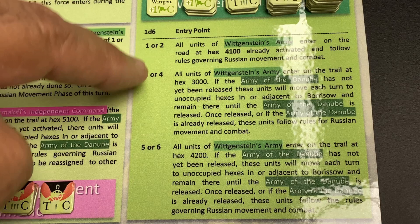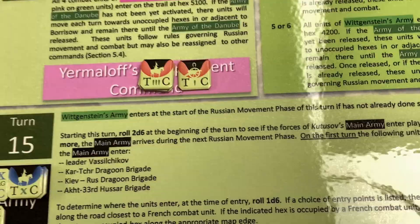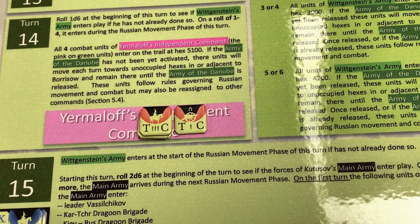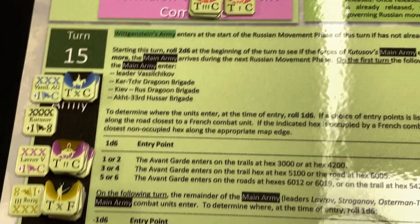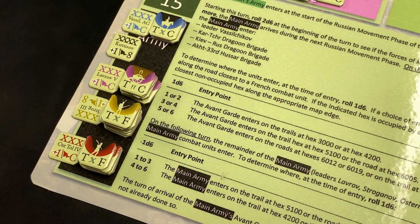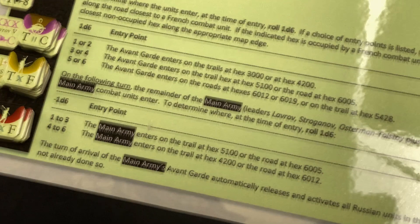Once Wittgenstein's units enter, you roll to see which entry point they use - a cool mechanic since you don't know when or where they'll arrive, increasing replayability. There's also an independent Russian command, Yermalov's, represented by pink units, which also enter in turn 14. Then there's the main Russian army under Kutuzov with their corps commanders, which may enter the game in turn 15.